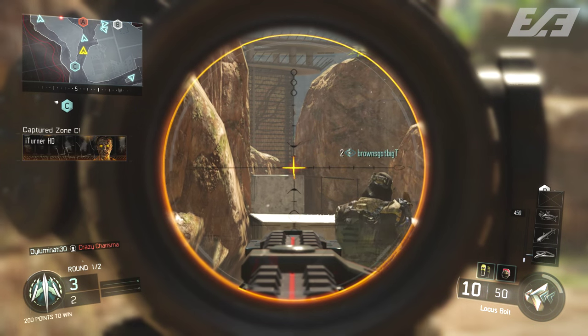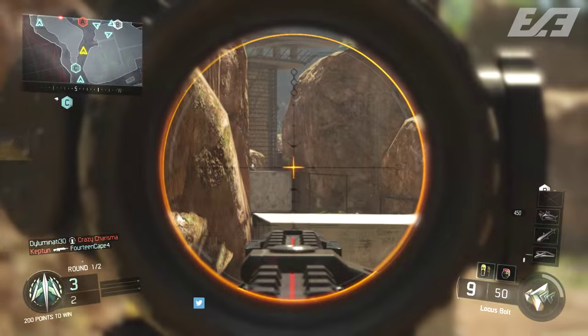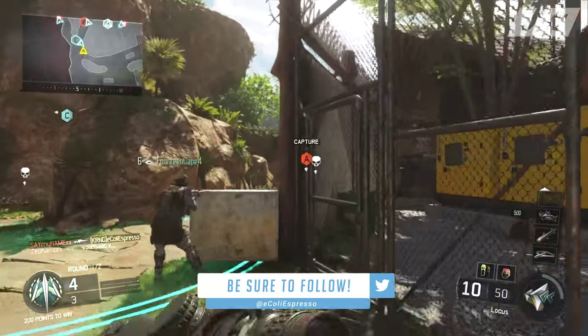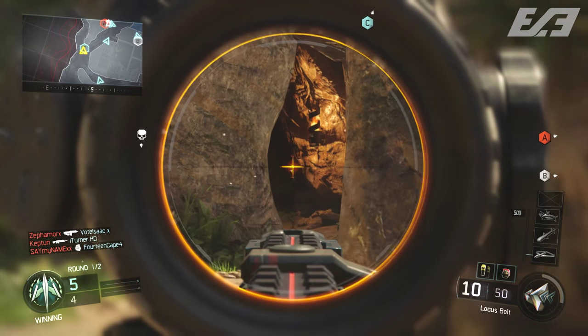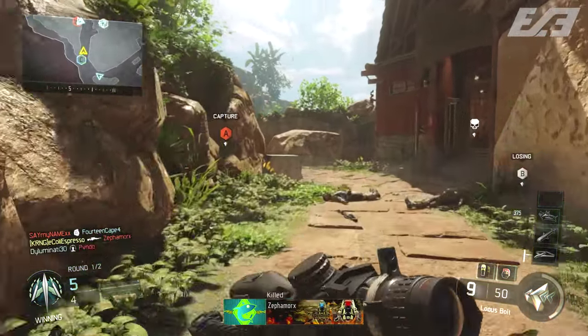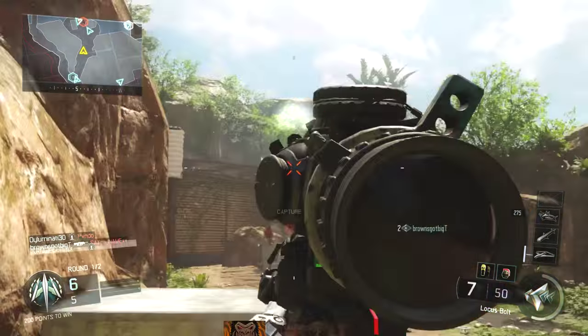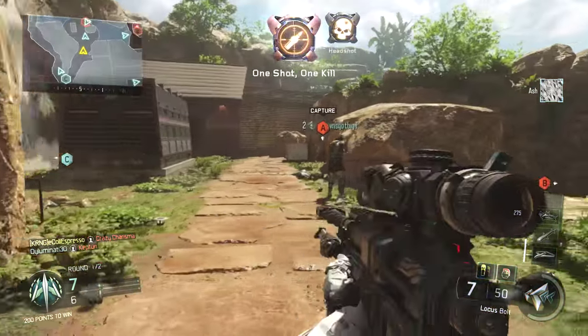Today we're going to be discussing a brand new secret camo here within Black Ops 3, one that is above gold and diamond. This one is the highest tier of weapon camo found within Black Ops 3, and there was a lot of speculation on how exactly to get it, because firstly nobody has actually gotten it legitimately. Some people may have seen gameplay of this, but that was obtained through PC code and a little bit of modding.